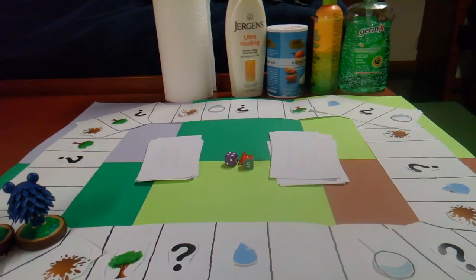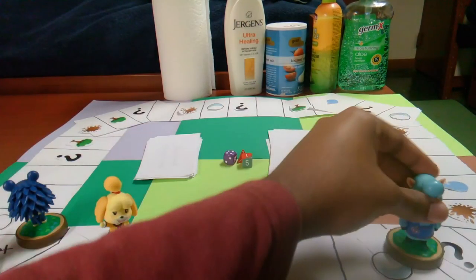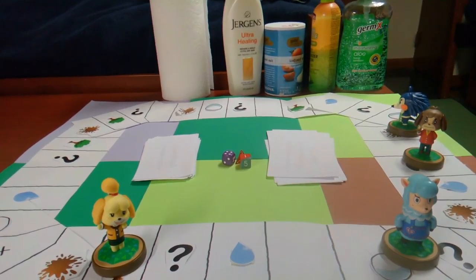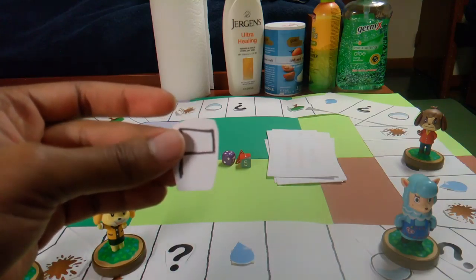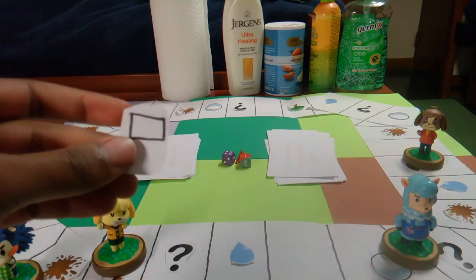To get flag markers, players need to make it all the way around the track and reach back to the start space, or at least past the start space. That player grabs a flag marker — you've got your first lap done. Keep it near you so you can remember what lap you're on. Once everyone gets four flag markers, you win the game.